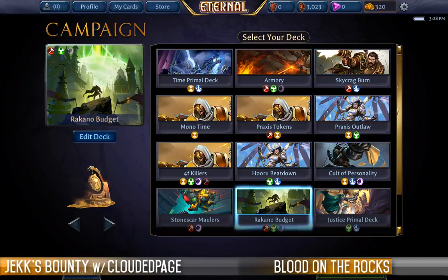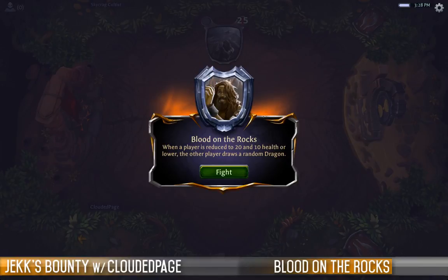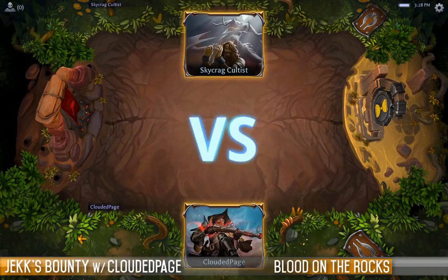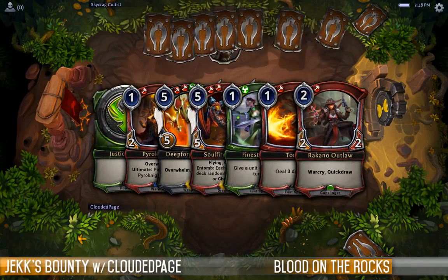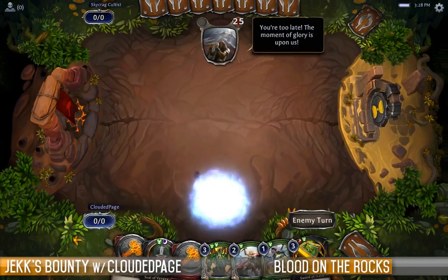I've got a Rakano deck — it's very similar to the tier one, but I've splashed in some black so I can get some Dread Returns, because I've always found that Rakano loses creatures too easily. But it does get quite aggressive, we'll be punching in damage pretty quickly. We'll be drawing terrible hands like this, which has been one of the reasons why I've not been liking playing the Rakano decks as much. Hopefully we don't get Sigil screwed.